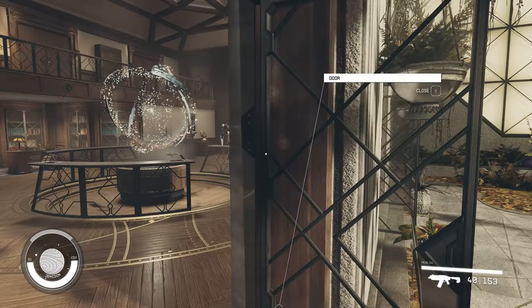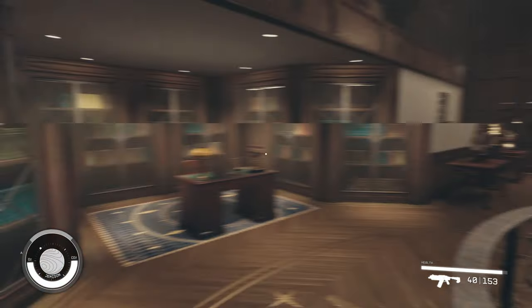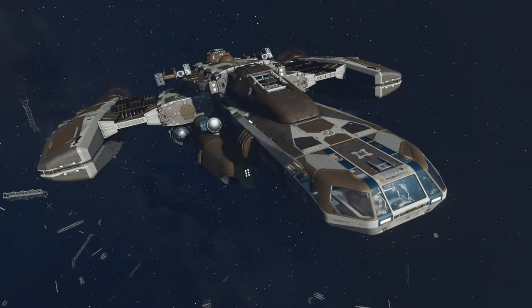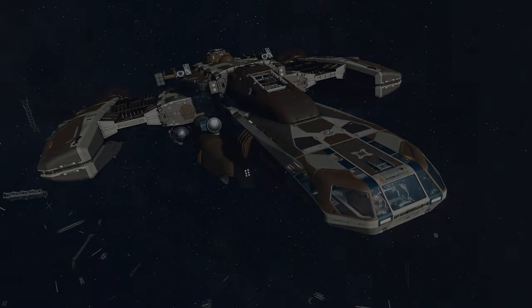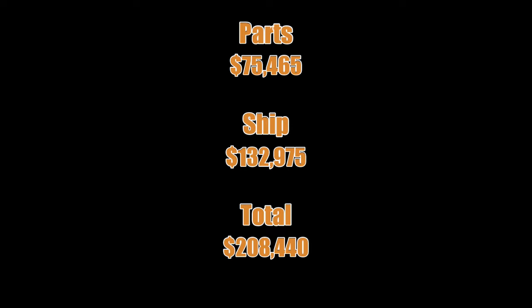You can build this ship very early on in the game. There are no level requirements, no skill requirements. You will need money though. If you want to go the cheaper option, you will have to finish the Free Star Rangers questline and get the Star Eagle. Ships aren't cheap, so in total you need about 208,440 credits, or if you go the cheaper option it's about 75,465 credits.